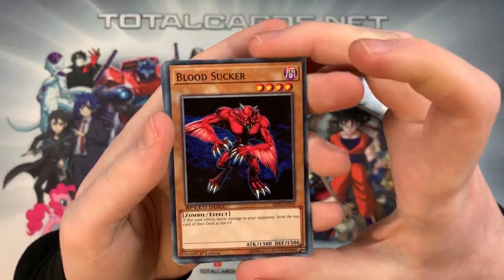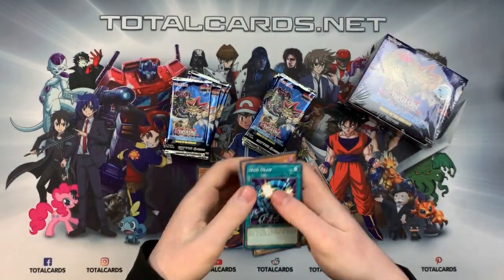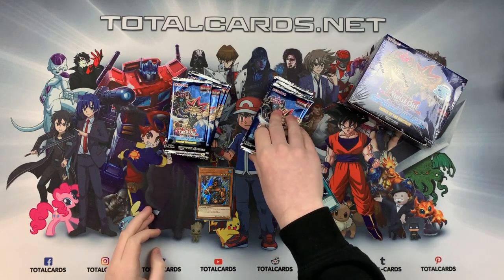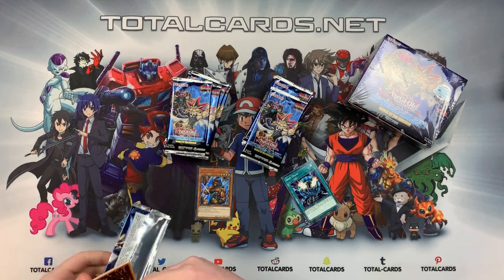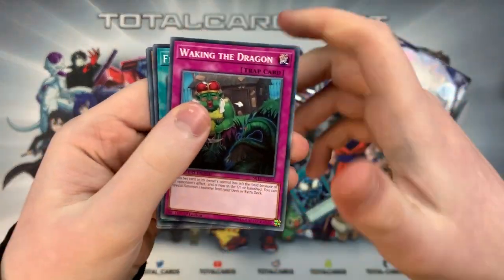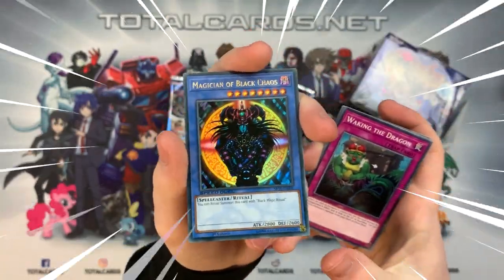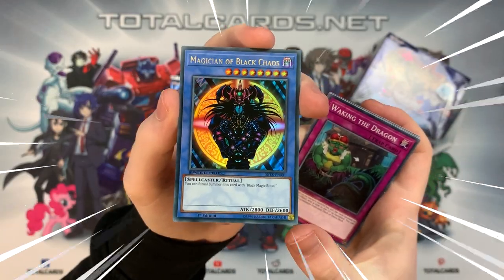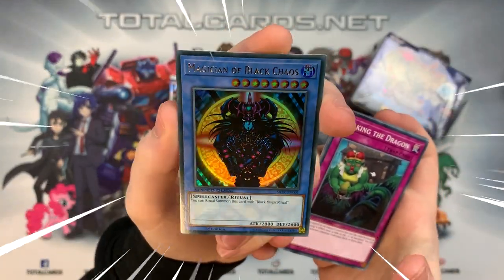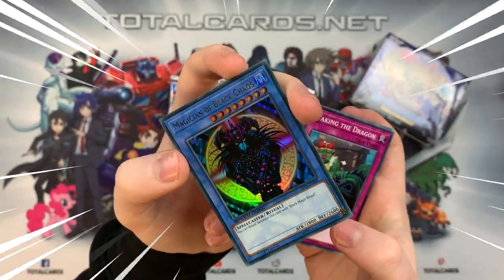We got Bloodsucker, Kairushin, Jarak Spinos, and Iron Jaw. One thing to note about these packs — you're not always guaranteed a super rare or ultra rare, so some packs feel a bit light. But wait — we've already got the Magician of Black Chaos! Sorry — not Dark Magician of Chaos, it's the Magician of Black Chaos. Only three packs in and we've got the card off the box! He's a 2800 attack ritual summon — crazy good card.